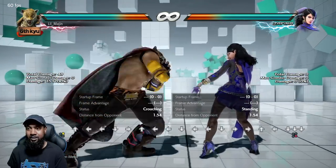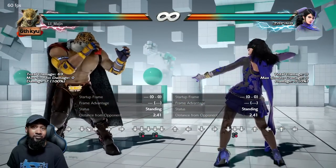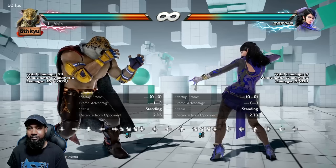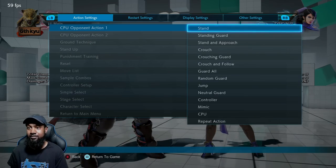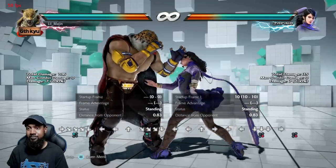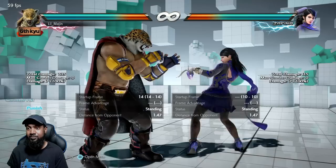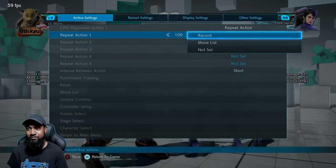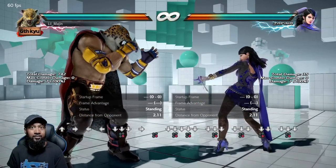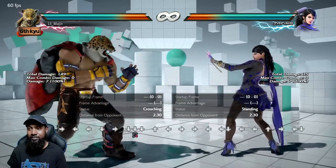Starting with down four — very quick at 14 frames, that's pretty fast. Down four one has the same speed, and the great thing is it immediately crushes high attacks, meaning it goes under them. So with Zafina jabbing here, as soon as you hit the button it goes under. It crushes any high attack in the game — it doesn't matter what it is, down four will go under it and hit.